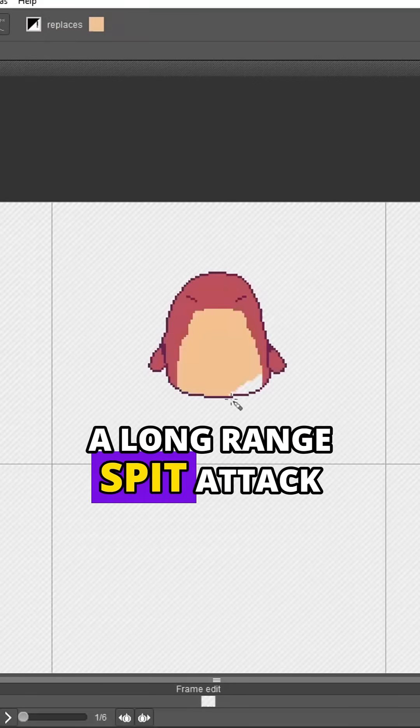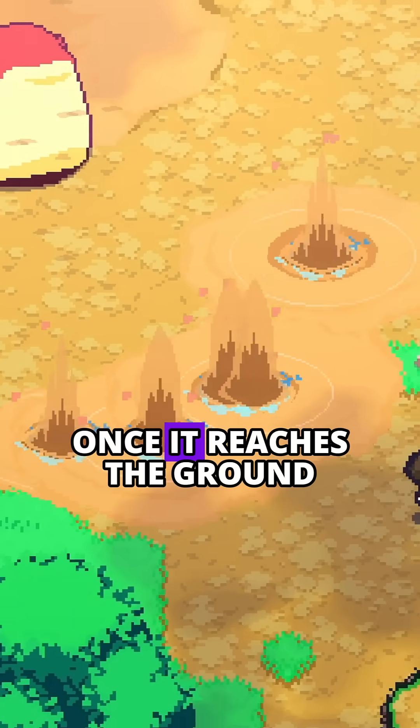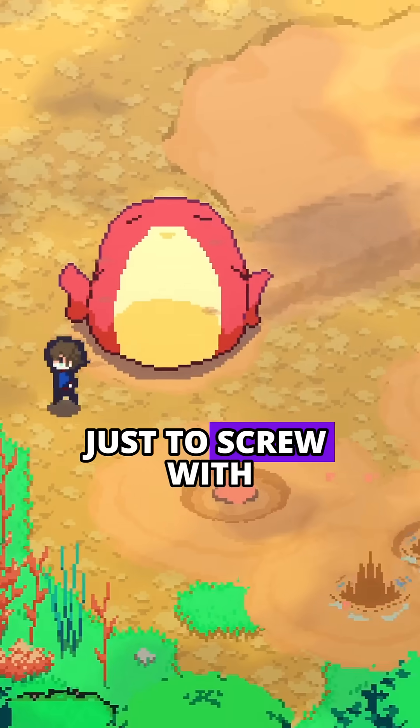Lastly, I'll give it a long-range spit attack after it digs. These projectiles will have a Z-axis to them, that way it stops once it reaches the ground. It'll also spit twice once it reaches a certain health, just to screw with the player.